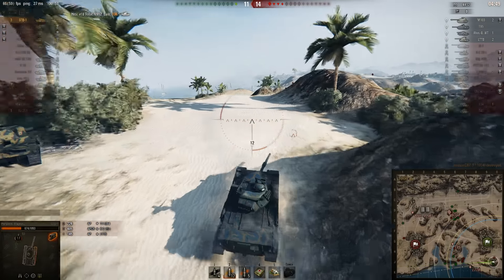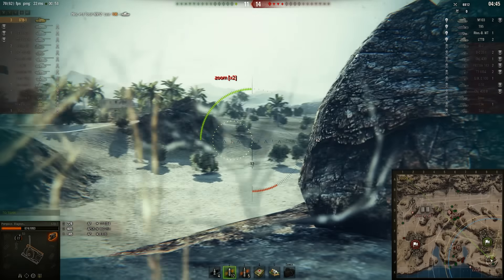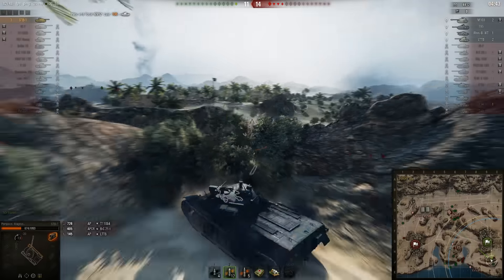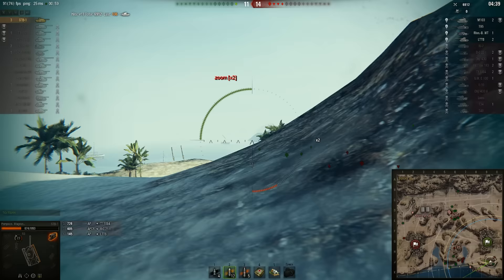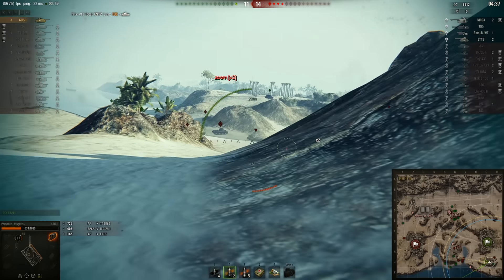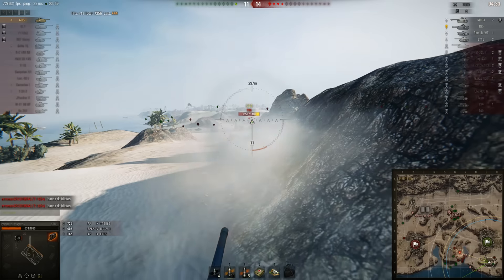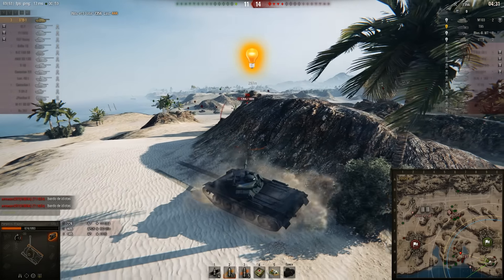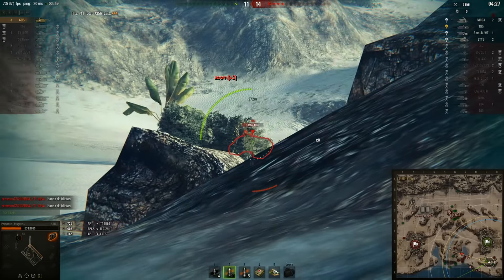Magnus takes out the E4. Big mistake from the E4 to come around and do a clutch shot in a tank destroyer — not really a good thing to do clutch shots in tanks that have a lot of damage but also have shit aim time. You don't clutch shot in an E4, an E3, or whatever. Magnus puts a nice shot on the hump of the T95.